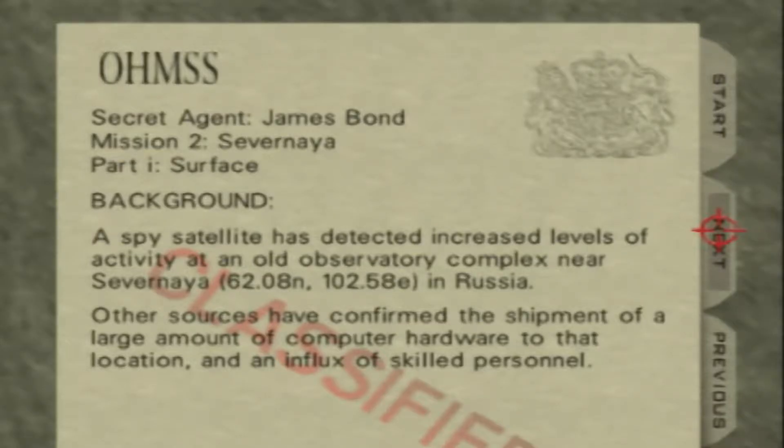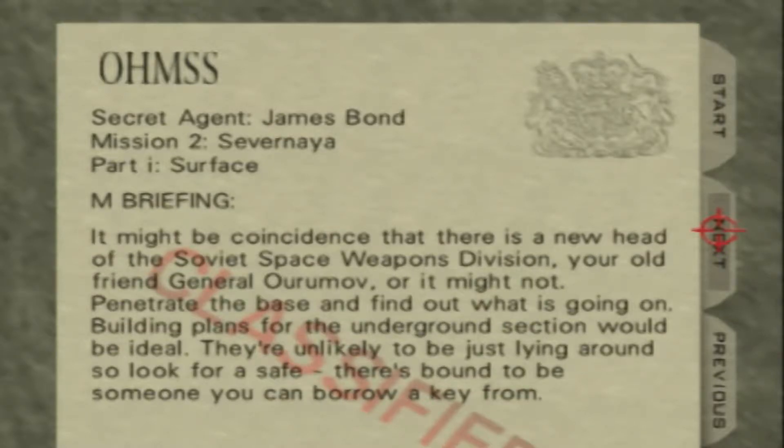A spy satellite has detected increased levels of activity in an old observatory complex near Severnaya at 62.08 north and 102.58 east — I'm pretty sure that's longitude and latitude — in Russia. Other sources have confirmed a shipment of a large amount of computer hardware to that location and an influx of skilled personnel. It might be a coincidence that there's a new head of the Soviet space weapons division, your old friend General Orumov — or it might not. Penetrate the base and find out what is going on.